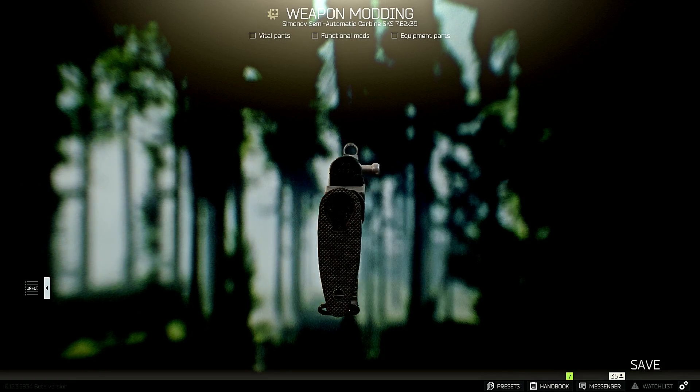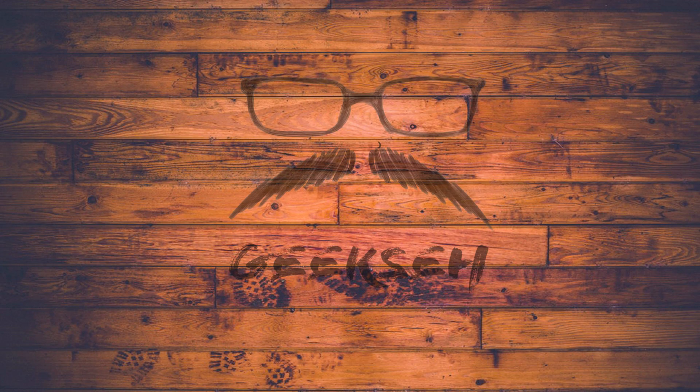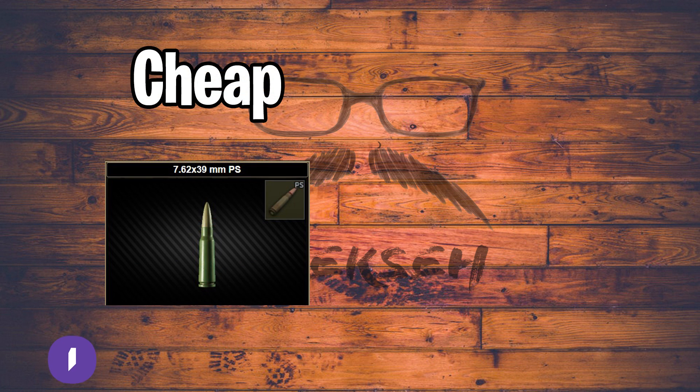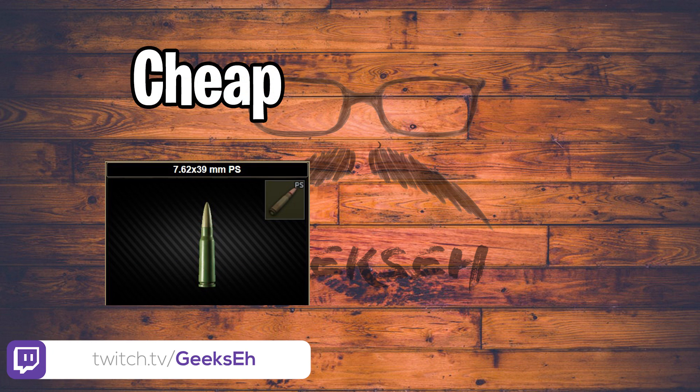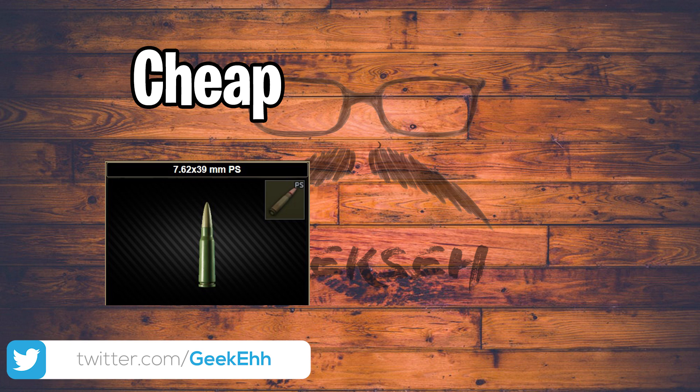What ammo do you use? That's what I love so much about this gun — even with cheap PS ammo, which you can get from Prapor at level 1, it still does a lot of damage. Even comparing it to some mid-tier ammo types for other guns, it still holds its own — and this is just a level 1 ammo type, which means it's cheap.